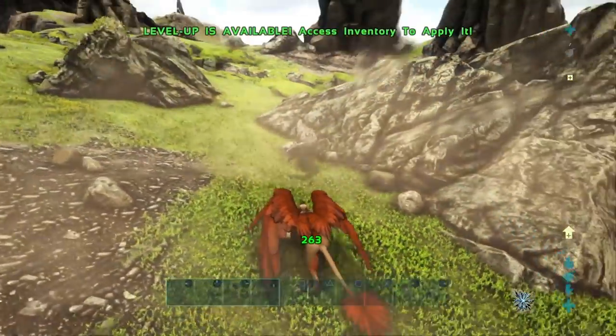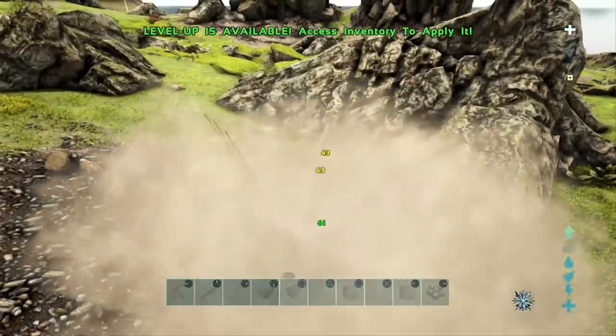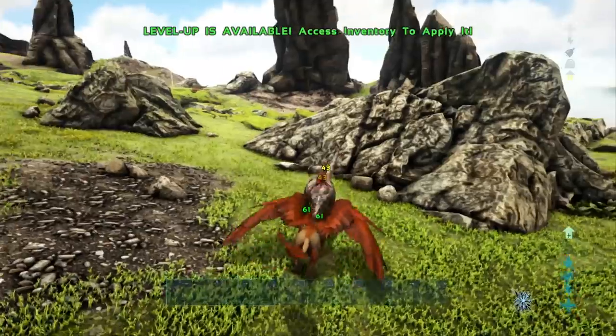There you go — 263 from the ground pound. The ground pound does have a larger radius than the swipe attack that you do while diving, so do take that into consideration as well.